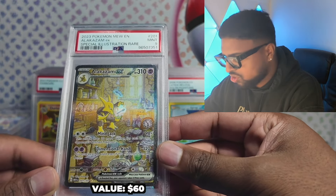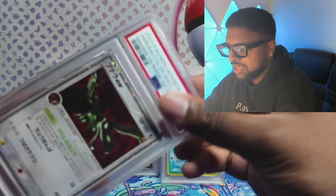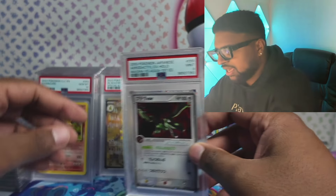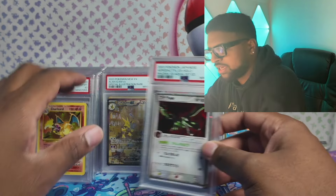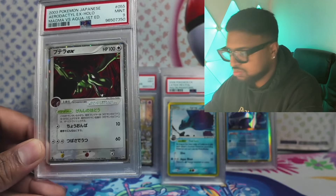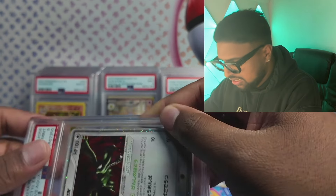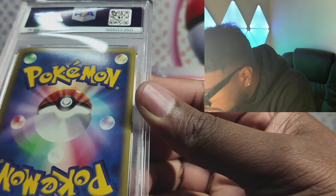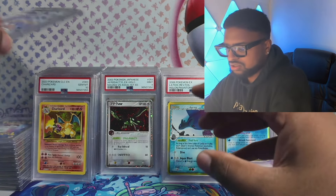Got a 9 on the Alakazam — these 151 ones I always throw in if I ever pull them, I never really sell the ones I pull. Kept that one. Oh — Aerodactyl 9! These are from the Japanese store in A condition — Jirachi, Rayquaza Pokeparks, Entei holo, and this one. All in like A mint condition, but currently my ratio is 25% 10s. Buying mint from Japan doesn't guarantee a 10. This one had a rough top edge so it was fair — I'm gonna lose money on that.